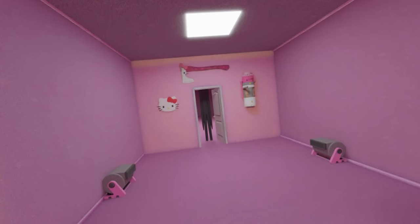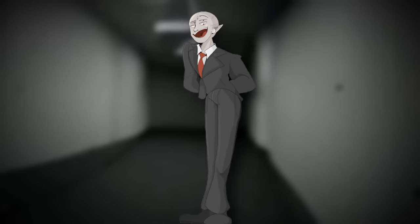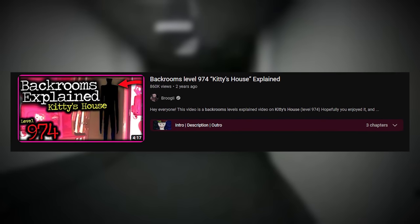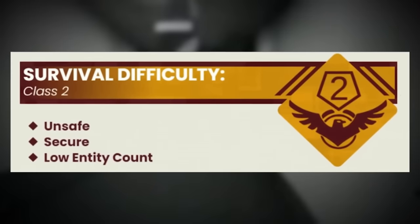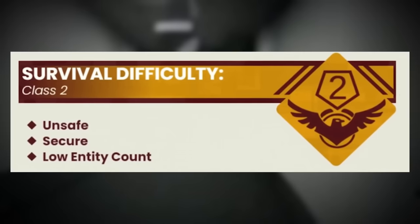First up, let's go over Level Negative 974, or Puppy's Domain. This is a level that pretty much mirrors Kitty's House, except it's negative, which means it's going to be more dangerous, more volatile, more glitchy, and just less understood. I briefly mentioned this level way back over a year ago, but back then we didn't know much about it — not much was cataloged. Now we do. Level Negative 974 has been classified as a Class 2 difficulty and is genuinely unsafe and very unsecure, with a low but dangerous entity count. There's only one entity, but it's very dangerous.